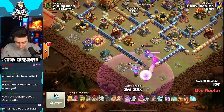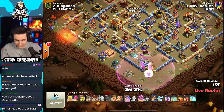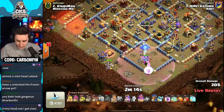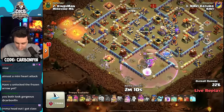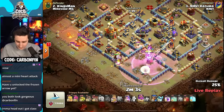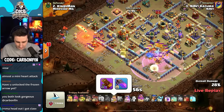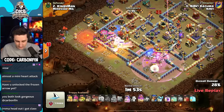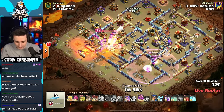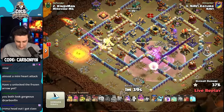There's an air warden here for Kazuma — it's going to be a coco warden to protect the healers. You don't want to let your healers die. Luckily there's no seeking air mine so far as he continues in, drops a rage, wall breaks to give access towards the eagle artillery. The king has ability at level 26, and is gonna absolutely completely gut this whole section including the town hall, getting so much value. The town hall is going down.